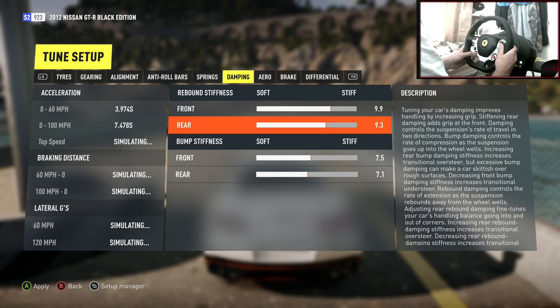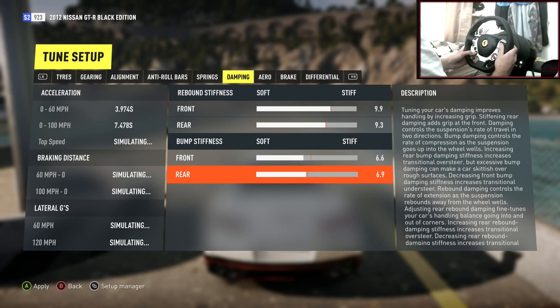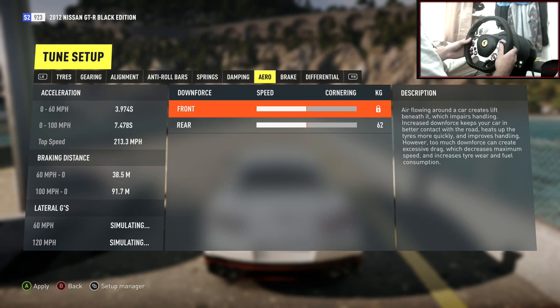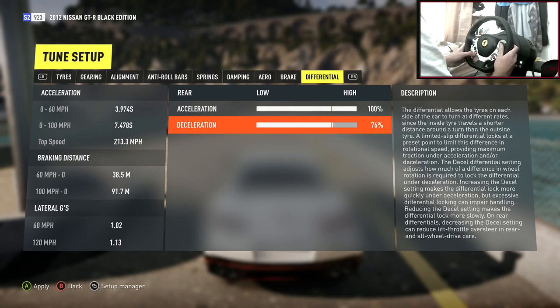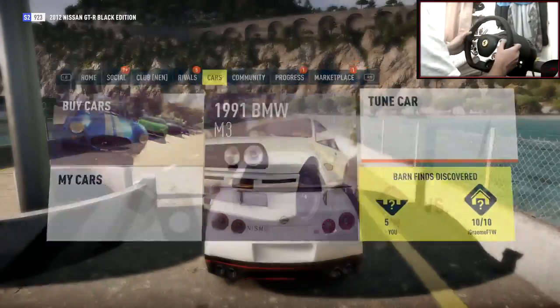It's pretty stiff as standard, so let's bring the stiffness down just a tiny bit and ride height all the way to the bottom. Damping is pretty stiff to start with; the bump stiffness we're going to take down a tiny bit. For braking and aero I'm not going to touch those. Differential at 100% — we want a locked differential. Let's apply that and try to throw this sideways.